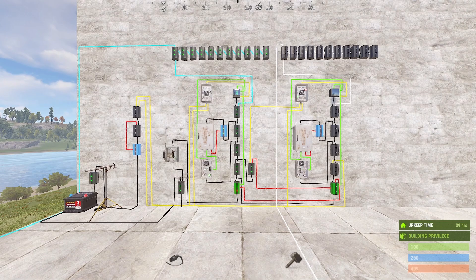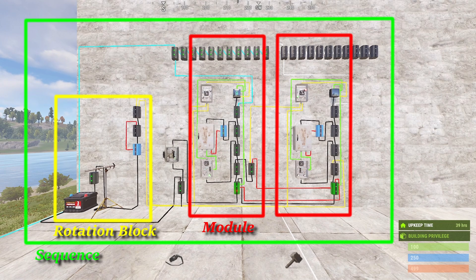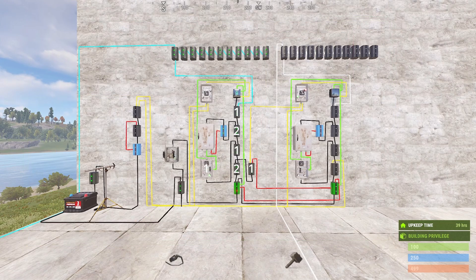It's about time to learn how this system actually works. But before we dive into it, don't forget to press the subscribe button so you don't miss any future updates. The circuit consists of a minimum of two modules and one rotation block. It is made to be easy to expand with additional modules, therefore adding more turrets. Let's start at the module.